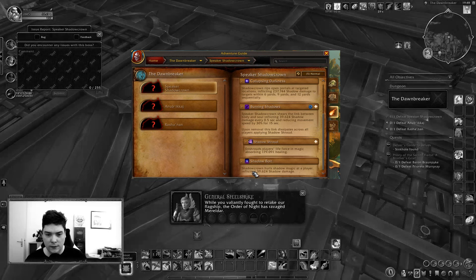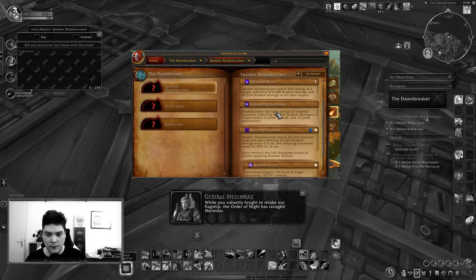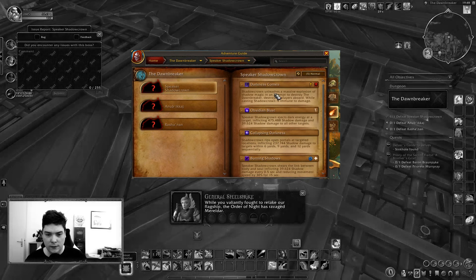And the last one, Shadow Bolts, just deals some damage to a random player. So the healing absorb is a big one, the expanding circle, and of course going off the ship when Darkness Comes is cast.